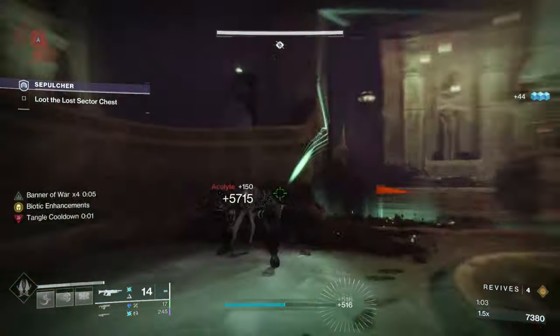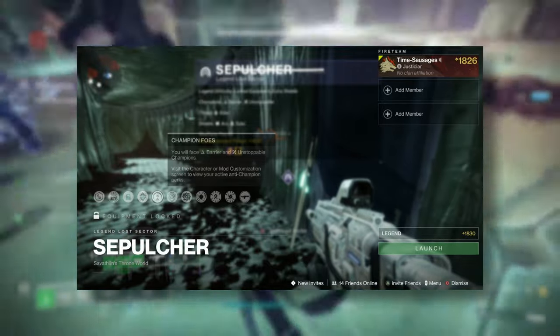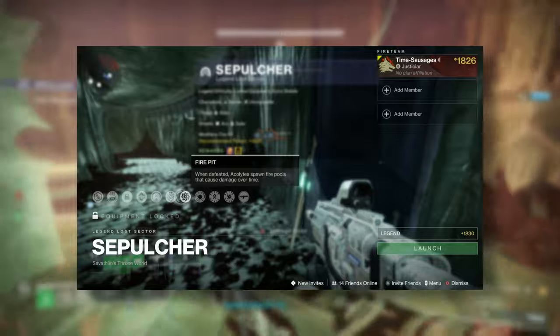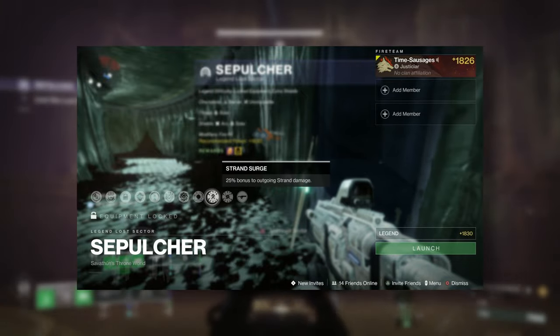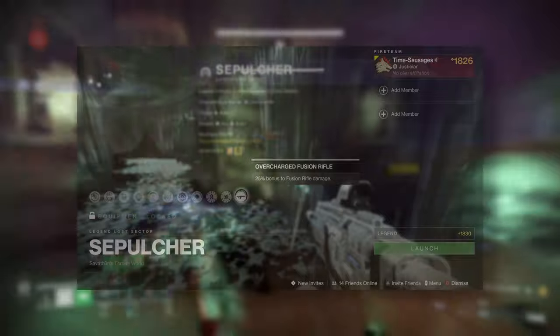I'll just give you the lowdown on this. So we've got a standard lock lowdown — someone's shooting me in the face — limited revives, we've got barrier and unstoppable champions, there's a solar threat, we've got fire pit which means acolytes spawn fire pools, which is very irritating. No overcharged weapons. We've got a strand surge and an arc surge, and there's an overcharge on fusion rifles as well.